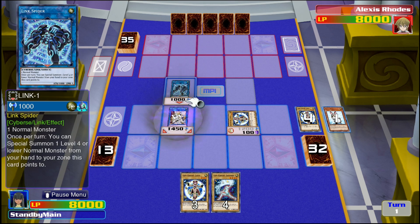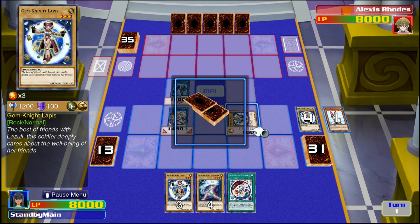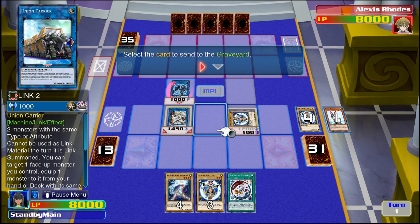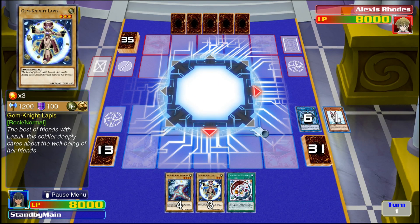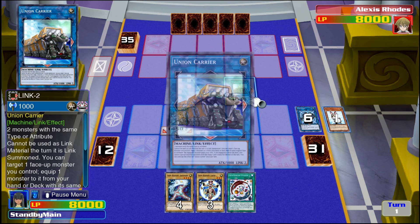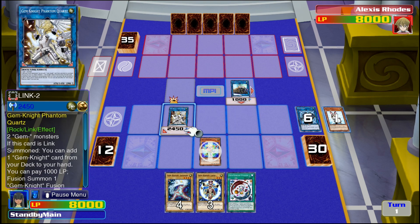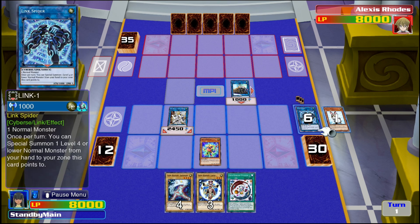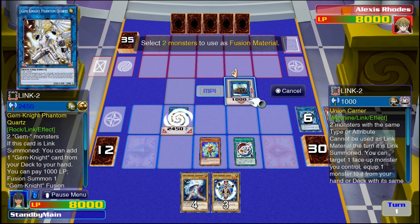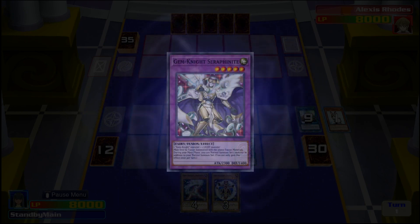Gem-Knight Phantom Quartz is going to search out our fusion spell. We only have an Earth Cyberse and a Rock on the field, so we can't go into Curious right now. We'll go for Union Carrier instead — I'll use Link Spider and Lapis to make it, meaning I won't be able to special summon Block Dragon back later, but hopefully that isn't required. Union Carrier activates and equips Block Dragon to Phantom Quartz. Now we need to get Phantom Quartz off the field to trigger Block Dragon's effect, so we'll use it in a fusion summon.